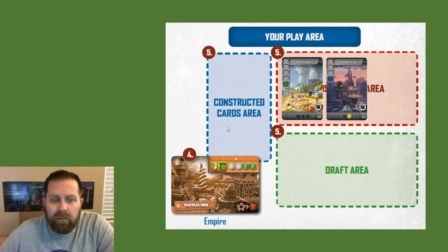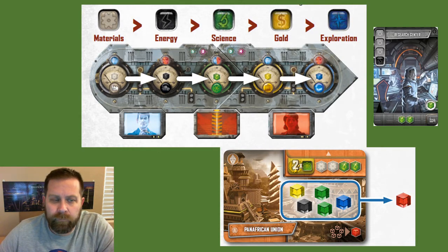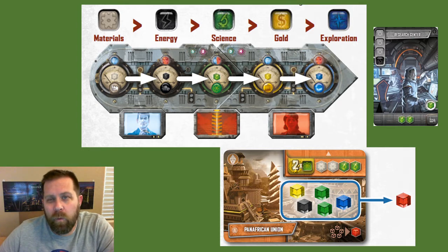Once all players have decided what cards they are going to construct, they move to the resource production phase. Resources are always produced in order, starting with materials, then energy, science, gold, and exploration. In this example, we've generated two materials, and once you generate those, you will immediately place them on any cards you are trying to construct that have open spaces for materials. After you've generated your materials and placed them on your construction, you will then generate your energy, and the process will repeat.